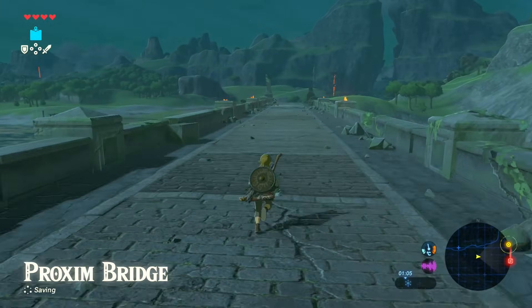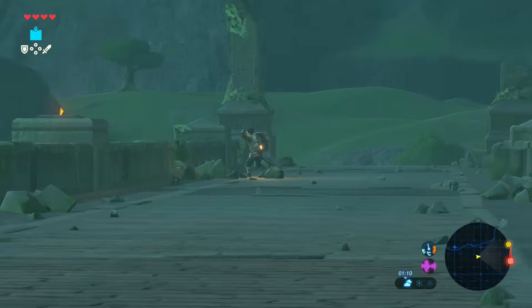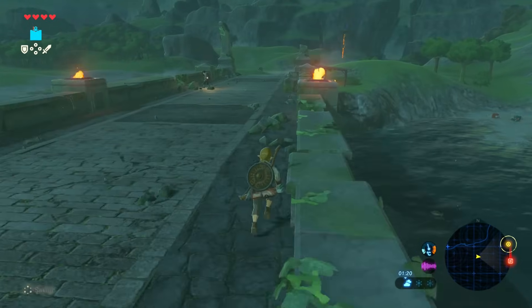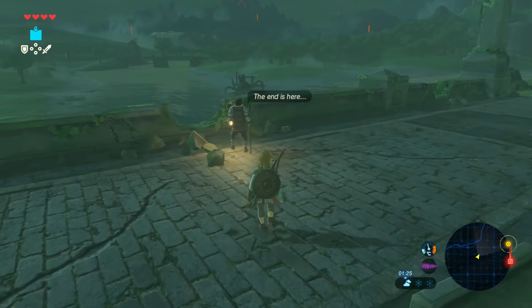Proxim Bridge. It looks relatively safe, but what? What is that? Oh, there's someone there. There's someone just chilling out on the bridge, looking in the distance. Are they friendly? The only friendly person I've really run into so far is the old man who turned out to be the king, of course. Spoiler alert. So hopefully this person's going to be friendly.